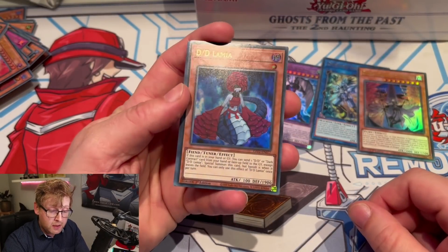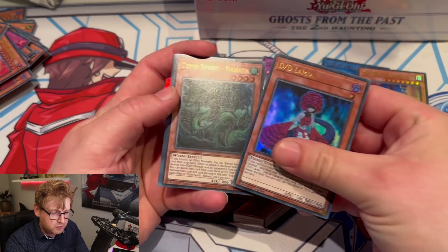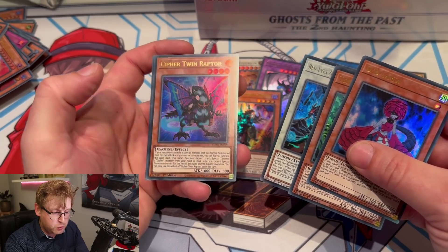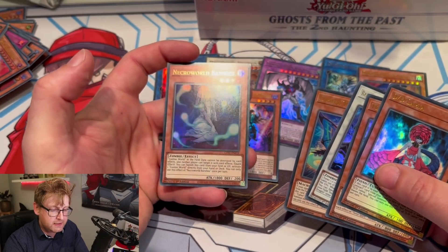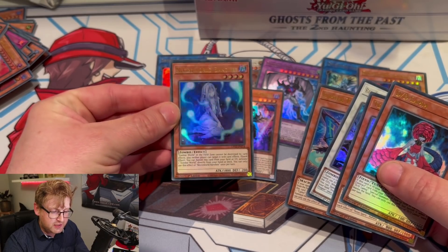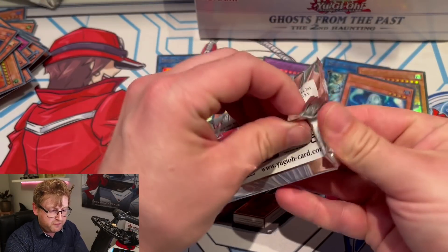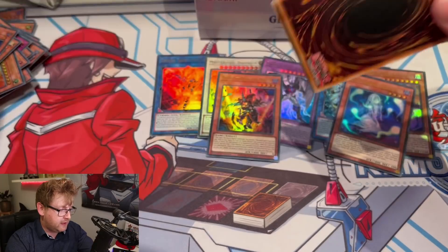Come on, Borreload! Lamia — nice reprint. One of the Tenyi — nice. The Level 7 Zombie Synchro — definitely playing that as a one-of for zombies. Banshee — nice, not sure if it's been reprinted before. Zombie World — sweet, nice reprint. About five packs left — come on Borreload or ghost rare!